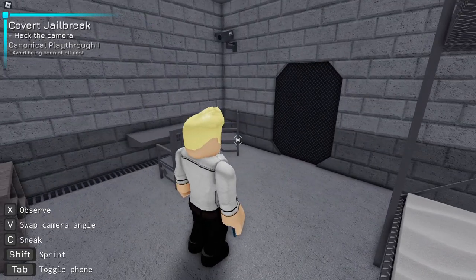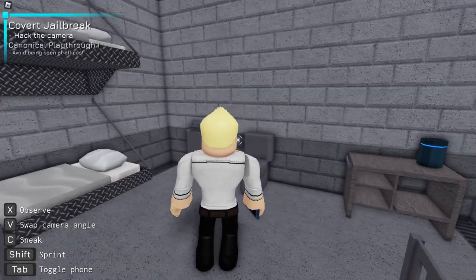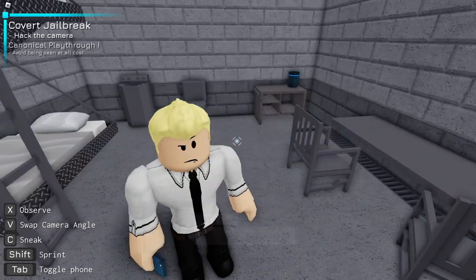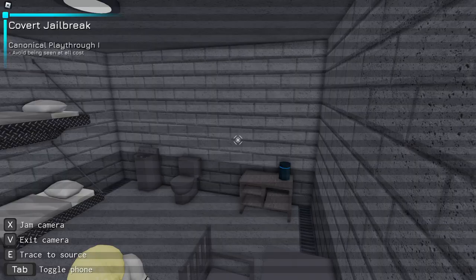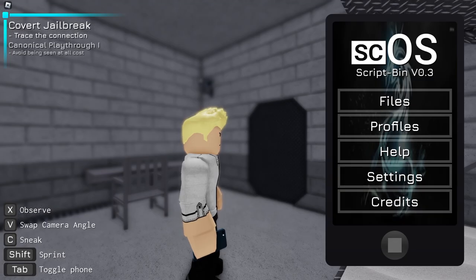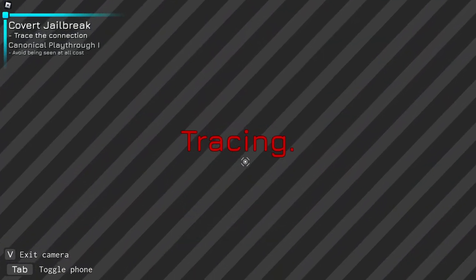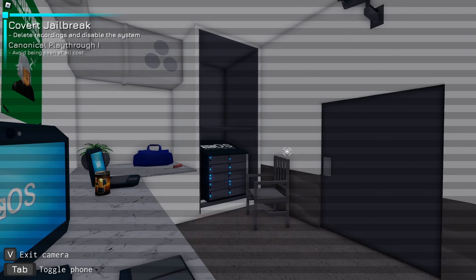Let's hop in — here we go. Convert, jailbreak, hack a camera — I can swap. Sneak, lock on — I can observe. Avoid being seen at all costs, so I have to hijack this. I'm gonna jam the camera. Okay, hijack — I can trace this source. That's new — electronic door.